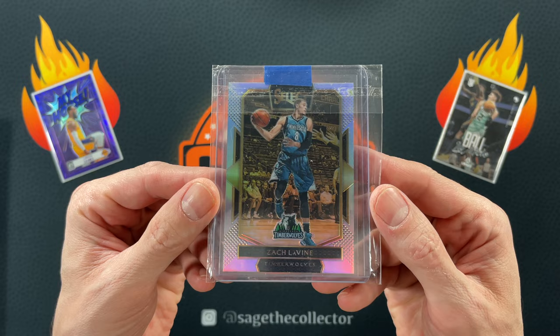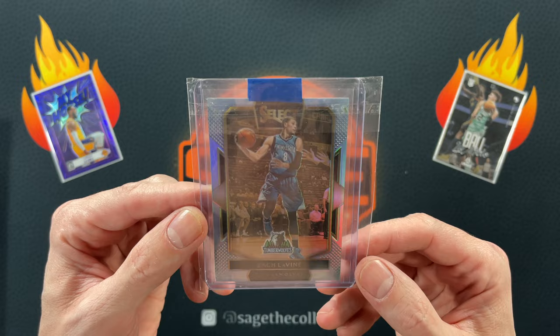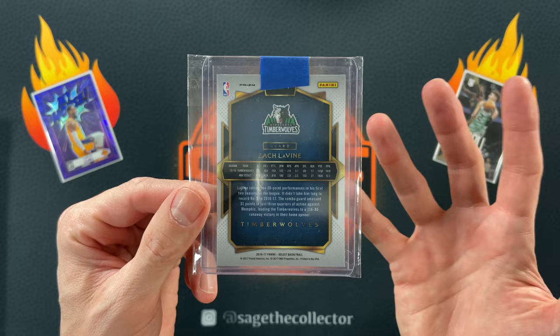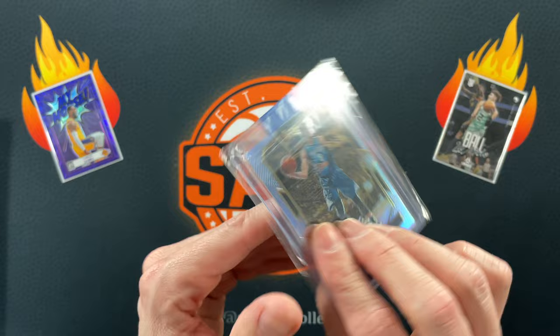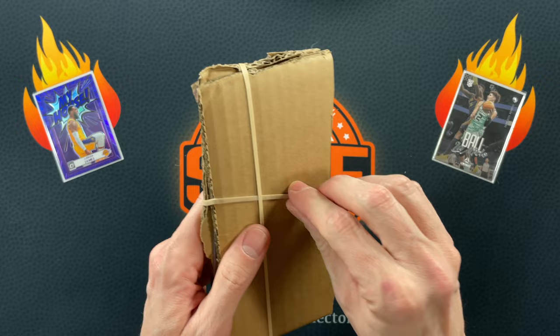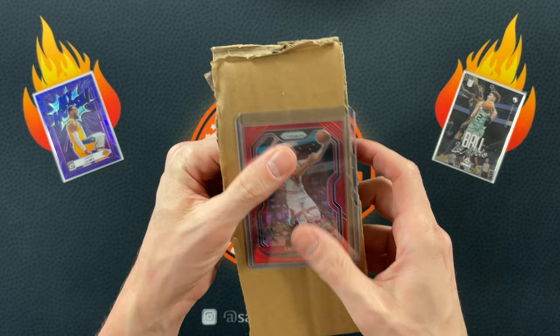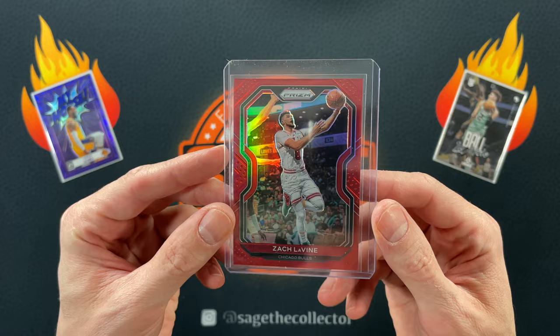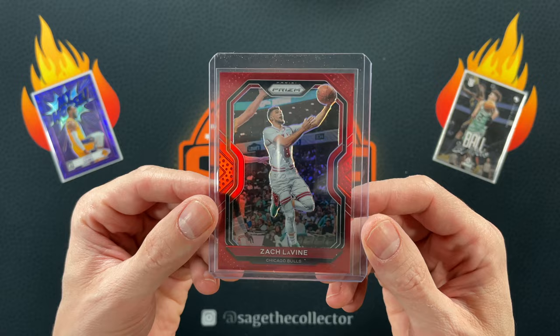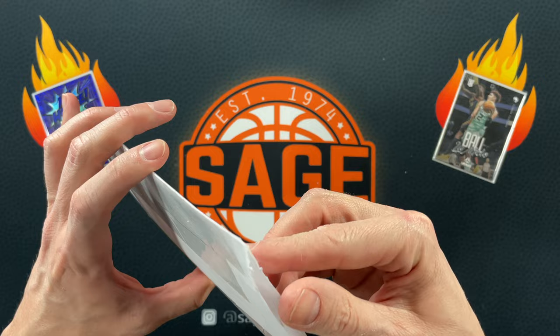A few videos ago I opened up one of these and I got another one. I think I paid six bucks for this - it's a Zach LaVine Select Silver Quartz, 2016, which is kind of his worst year to collect because it's his last year as a Timberwolf. But still, Select Silver Quartz Zach LaVine for six bucks. We also got a Zach LaVine Red Prism numbered out of 299 - I'll pick those up any day of the week.